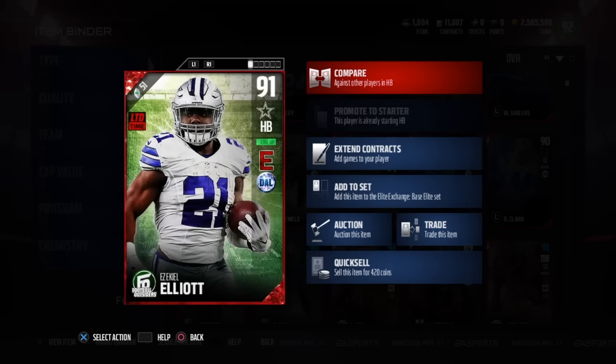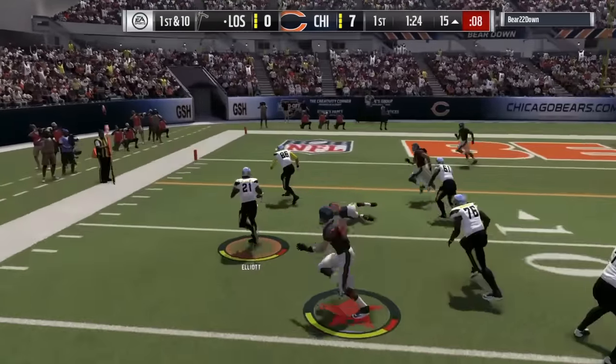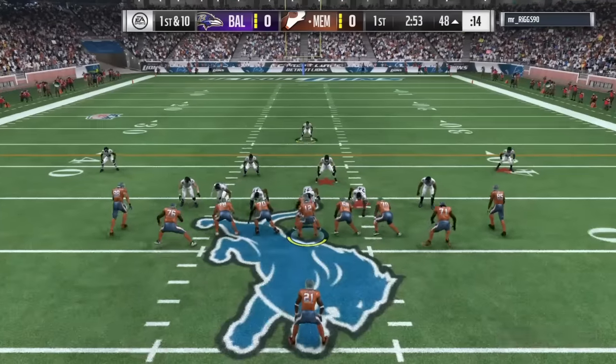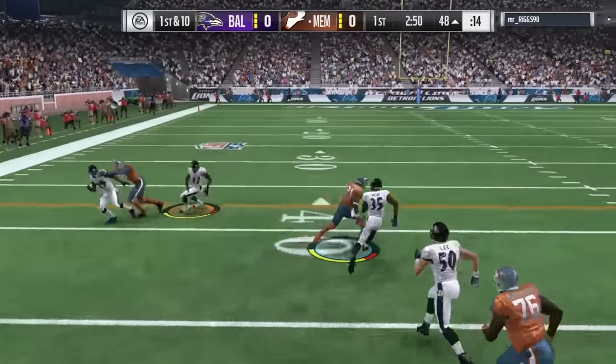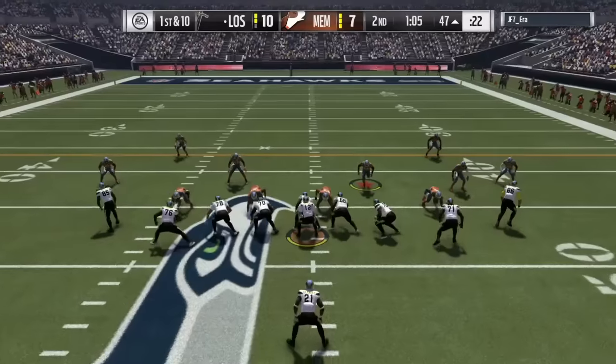He is a very fast running back. 92 speed is no joke. As you can see here, he can definitely bounce to the outside, and good blocking never hurts. He's not uncatchable, but you see stuff like this — if you zigzag your way through, you can definitely make people miss, fall on the ground, and score touchdowns.